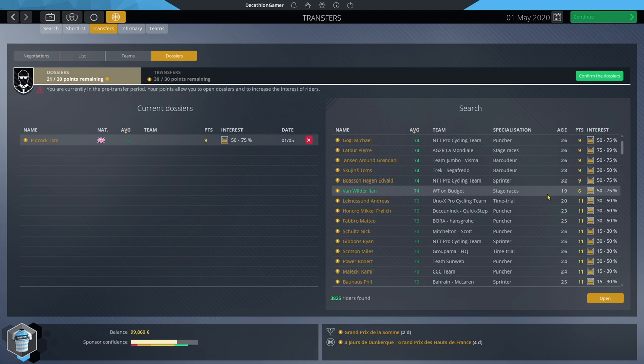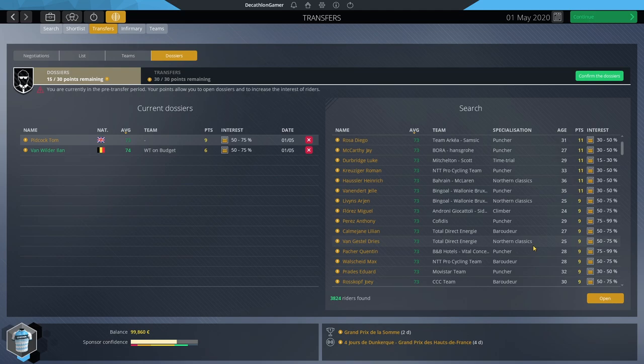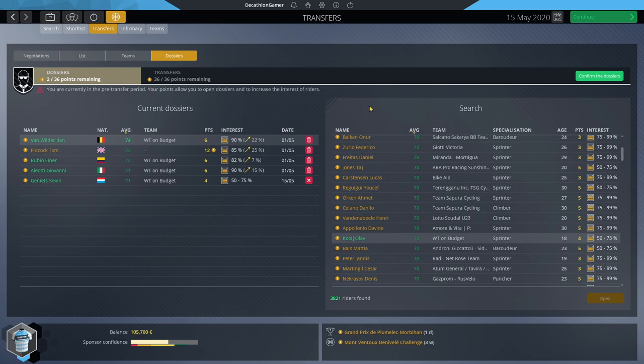Van Wilder would be our top target for retention — already our best rider, high potential, a stage racer who could do a lot for the team. He'll need to still be a 74, but I think we can get away with it at six dossier points, and he already has fairly high interest. Players within your own squad are always easier to re-sign. Rubio is another target. Going through nine expiring contracts, there are five I'd like to retain, and I've already added four to our dossiers.